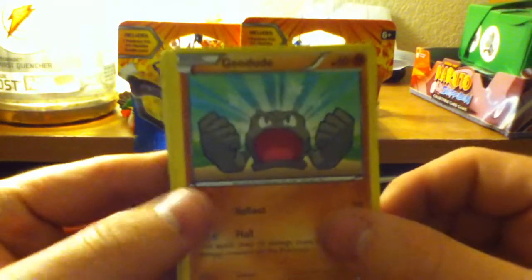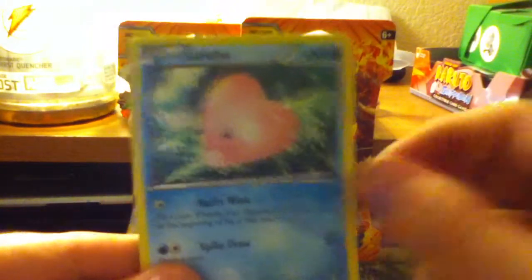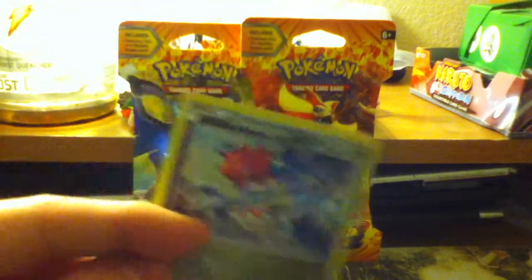Here we go. Geodude, Fletchling, Phoebe — really ugly Pokémon — Pidgey, Fletchling, Pokémon Center Lady, Luvdisc the Rendezvous Pokémon, Trick Shovel, Reverse Helioptile, and nice — a holo Druddigon! So that's the first holo so far.